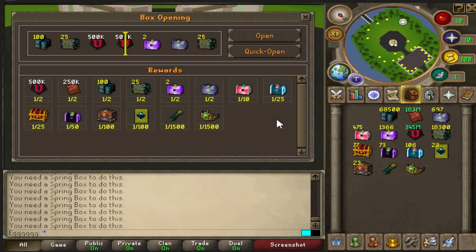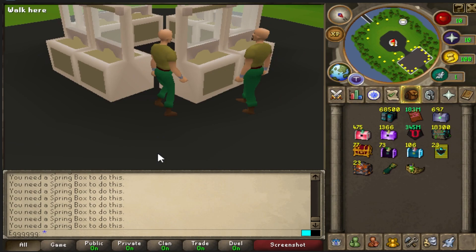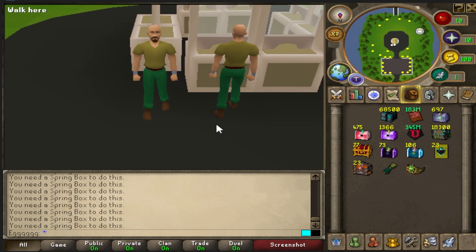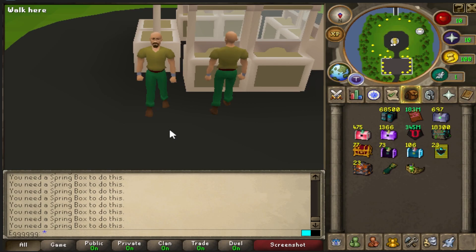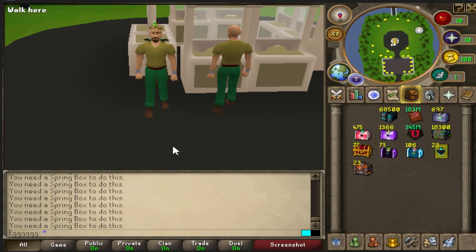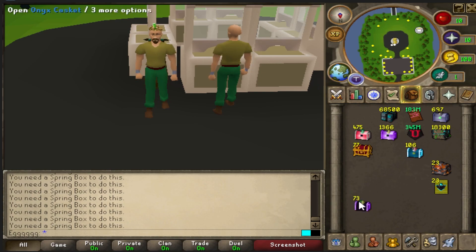And that is another 5k Spring Boxes done. I kinda got pretty unlucky — I mean, I got really lucky because I pulled both of them early on. That'd be the dream on an Iron Man, but only pulling 2 in 5k. I was technically aiming for 3, maybe 4. Commons are absolutely mental though — 23 zenites, 23 golden card packs, 73 onyx, 106 diamond, 77 fortune, 475 rubies.